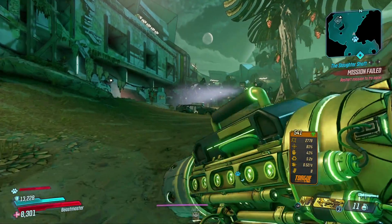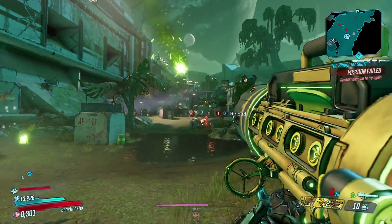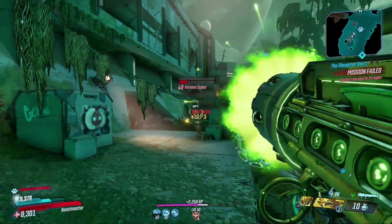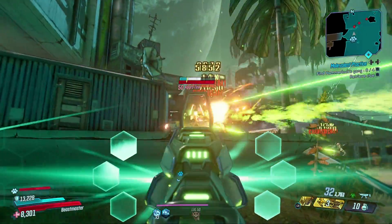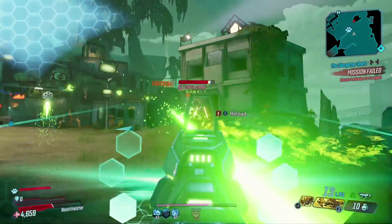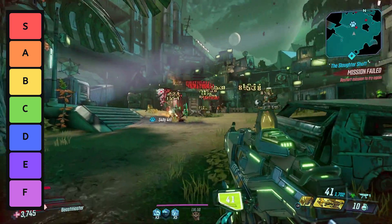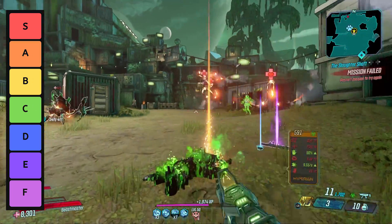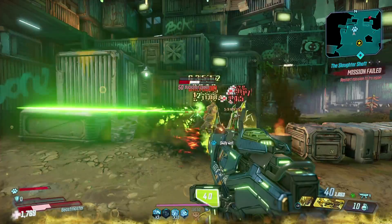Now, the tier rankings for Anointed Grenades and Shields. Let me first preface this by saying these are my rankings and opinions based on personal experience and what I've seen others use as well. There will always be an ebb and flow of the rankings as new Anointed gear enters the loot pool. Using any Anointed item over a non-Anointed item is always preferable, especially on Grenades and Shields. I also did not include Terra Anointed gear in this ranking since the Bloody Harvest event is over and that gear cannot be acquired until next year. S tier is our top best anointments to use for most, if not all, builds across all Vault Hunters, and then the ranking goes down from there. I also ranked certain anoints lower because they require specific builds for them to really shine.